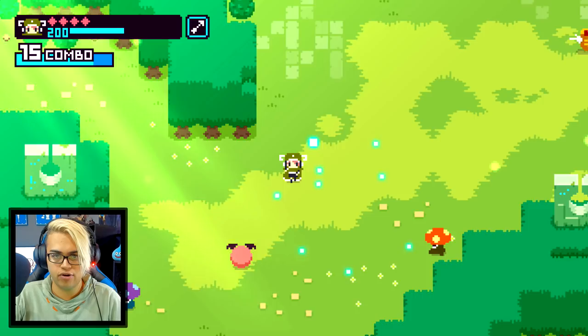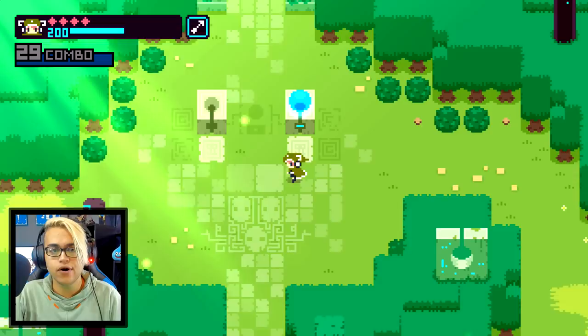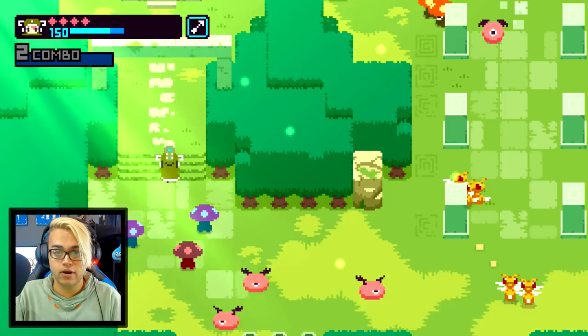Wait — what happens if I hold the bow? Oh, let it go — what the heck, that was amazing! And it all comes back to me, and that's what consumed the combo. I figured it out: this is like our energy meter and we can only hold up to 200. This is the only problem about playing a game for the first time — I clearly don't know what's going on.